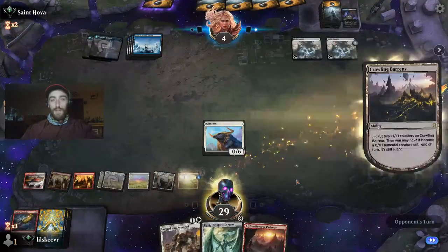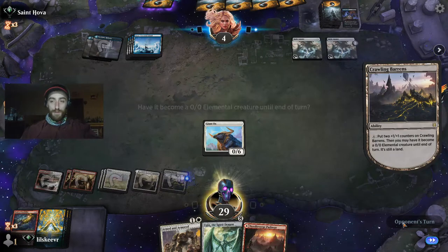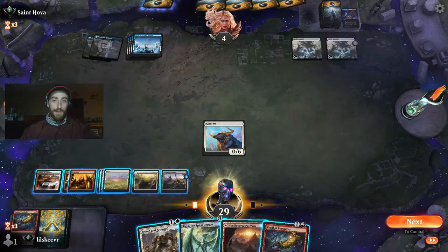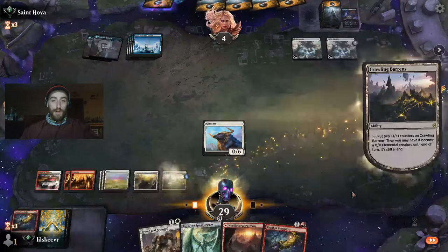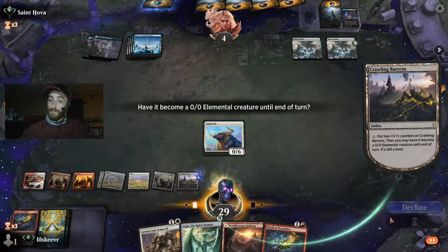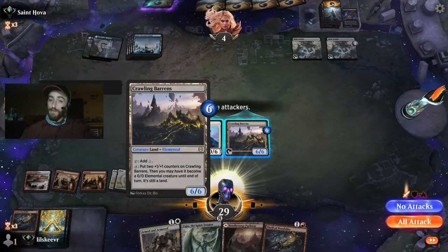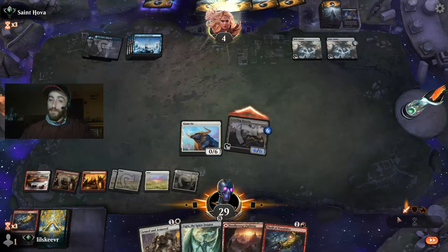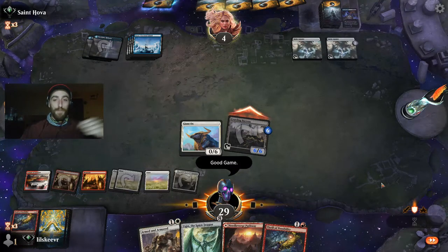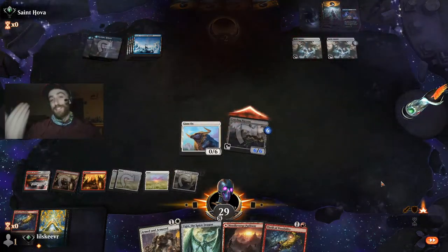Saint Traft — what you gonna do for us, Saint Traft? Okay, let's go ahead and do this. Does he have interaction? It looks like we're going in guys — good game. There it is! You can't stop the Crawling Barons unless you can remove it from my hand.